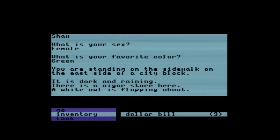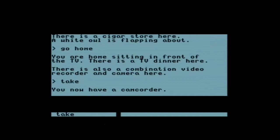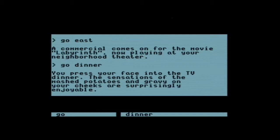Oh, and there's an owl flapping about. If you've seen the movie, that's a character who might appear later. But first, before we do anything, we're going to go home and pick up one item — it's not a necessary item in the game, but it'll make things easier for us. The TV is playing a trailer for the Labyrinth movie. That's not how you eat dinner — maybe Sarah just absorbs it into her face.